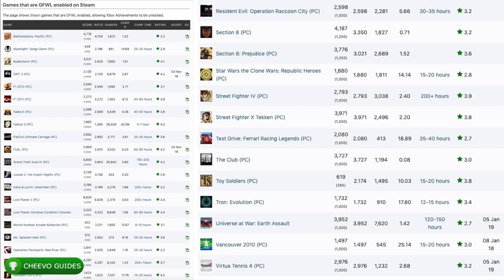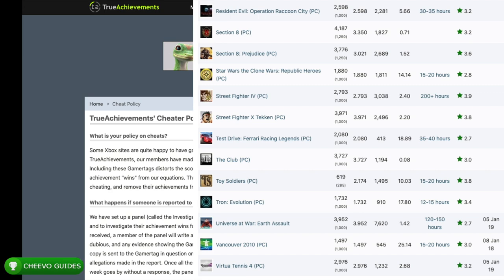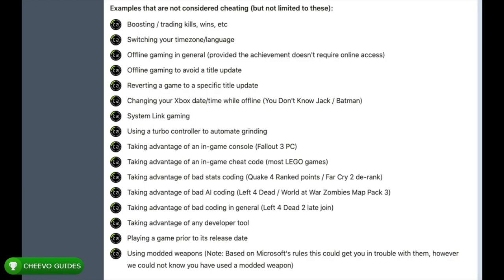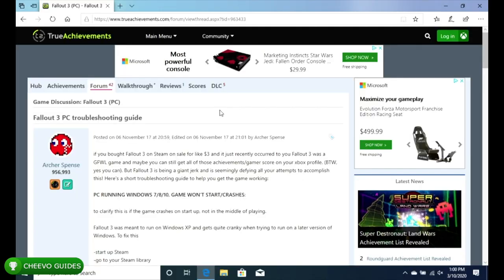I also want to address cheating. If you check the cheating policy on TrueAchievements.com, it actually mentions Fallout 3 PC specifically. There's a section called 'Examples that are not considered cheating,' and it specifically mentions taking advantage of an in-game console command in Fallout 3 PC. So this is completely legit — you aren't going to get banned or anything like that. Tons of achievement hunters actually have this on their profile.